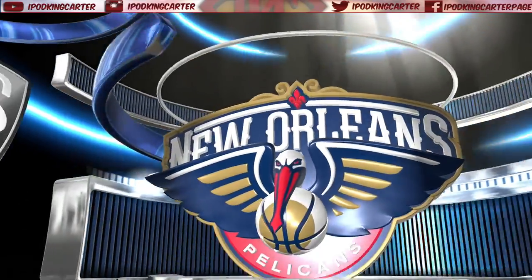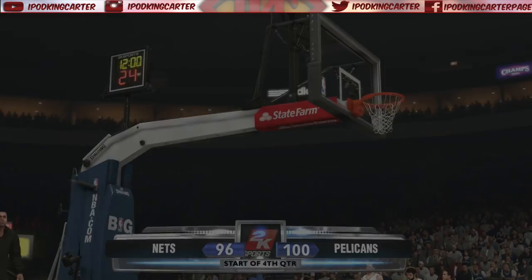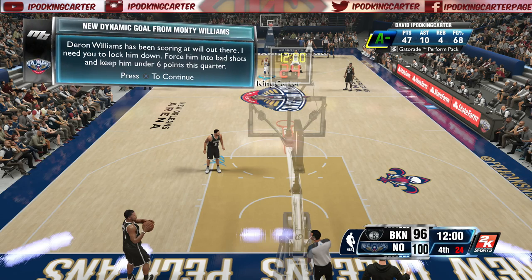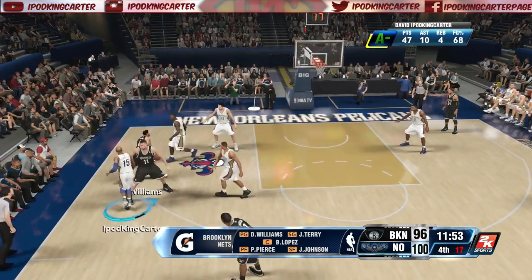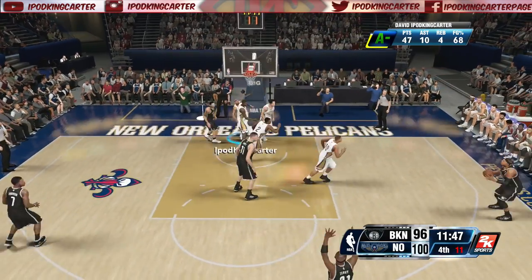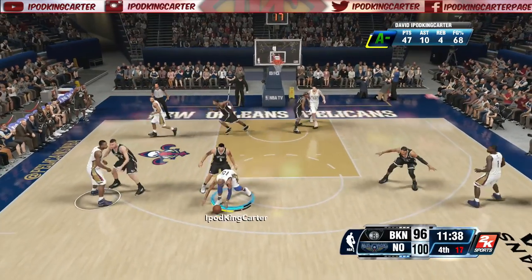Next I want to talk about defensive ankle breaker animations. We only have two or three. There's the one where a guy touches the floor and his legs kind of cross, the one where a guy falls back on his butt, and I think one where a guy's leg stretches out like he's trying to stretch his hamstring. We need more animations — guys actually getting stuck. We need Paul Pierce animations. I'm sorry to call you out, but every time Paul Pierce gets crossed, we need to make sure we get his animation.